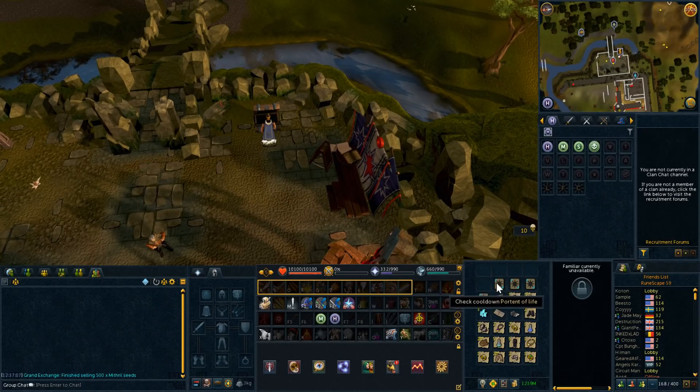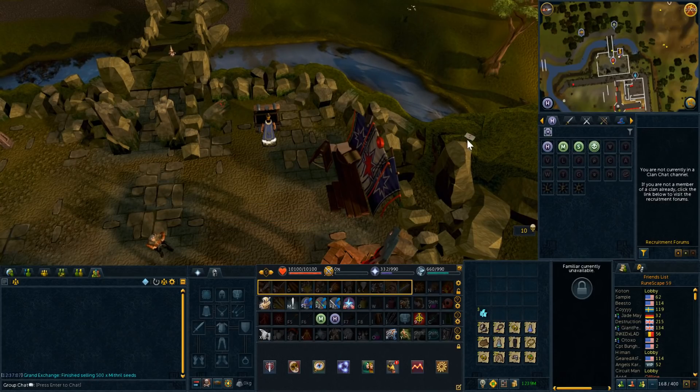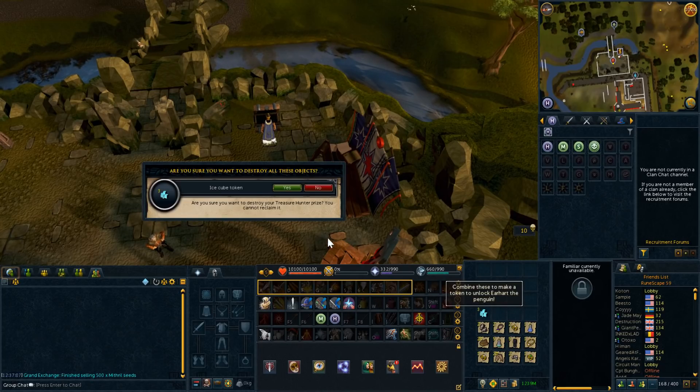So firstly we are going to start off with how to clean the junk from your bank. Almost everyone's bank, especially if you're watching this video, probably has a lot of junk ranging from untradables to just items you threw in there and forgot about. So what we're going to be doing is first clearing out anything that you notice right away to be junk and just getting rid of it. Take a quick glance through your bank and get rid of the most obvious pieces of junk you see.